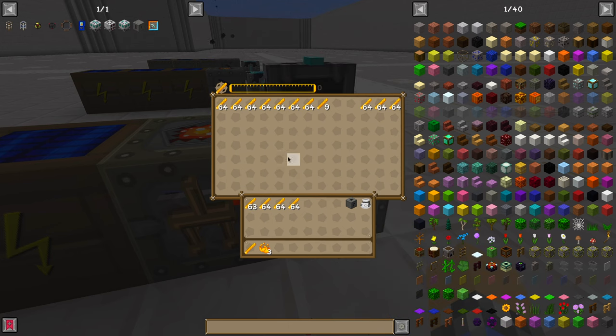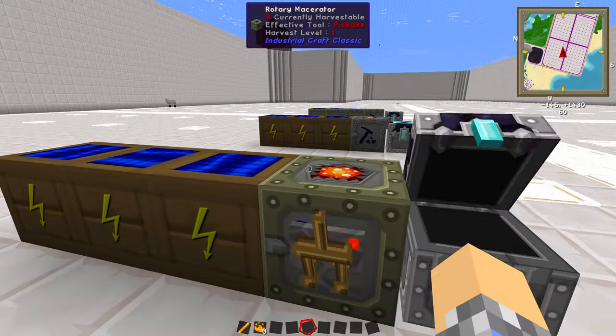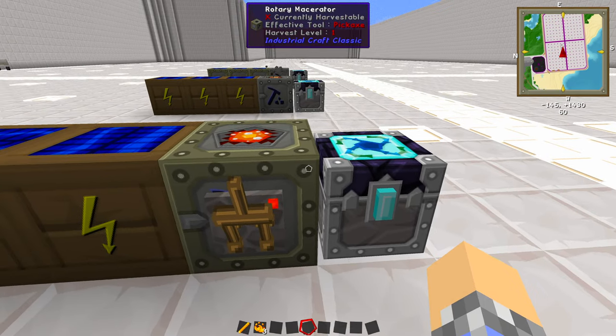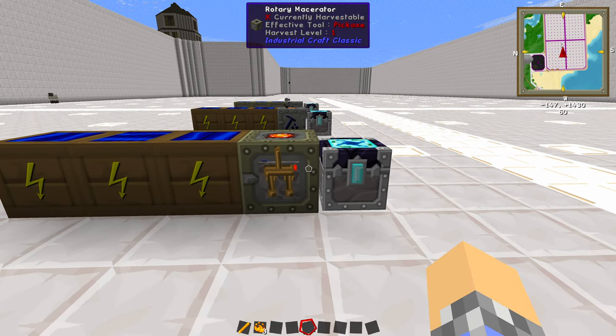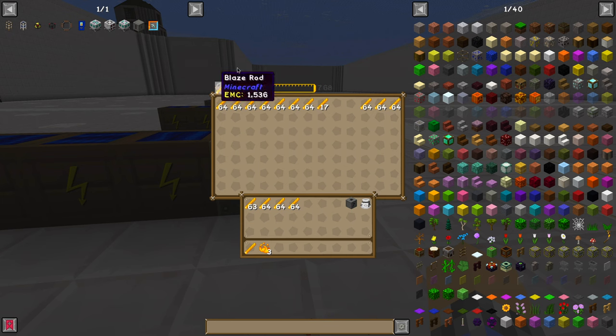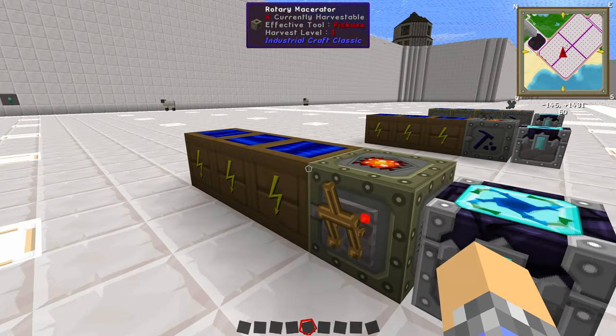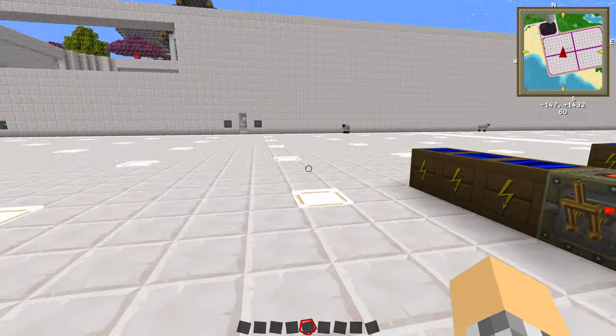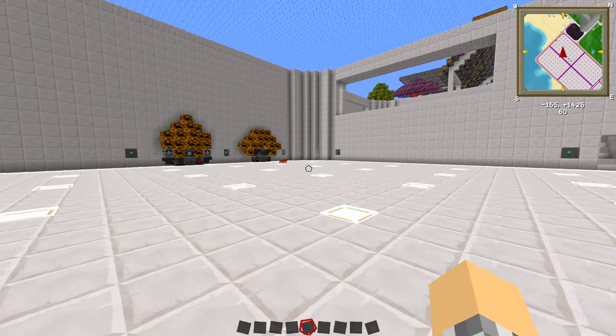Then you just throw down your energy condenser next to it, put a blaze rod in as the target, put a few blaze rods over here to get the thing started, and you'll be set to go. It's super compact and it is just generating stacks and stacks. As you can see, even since we took all of these out, it's just generating stacks and stacks of blaze rods. Because of how fast and efficient this is, it's possible for this to fill up with blaze rods, get completely clogged, and stop running, which is why I use a slightly modified version of this in my own Let's Play series.